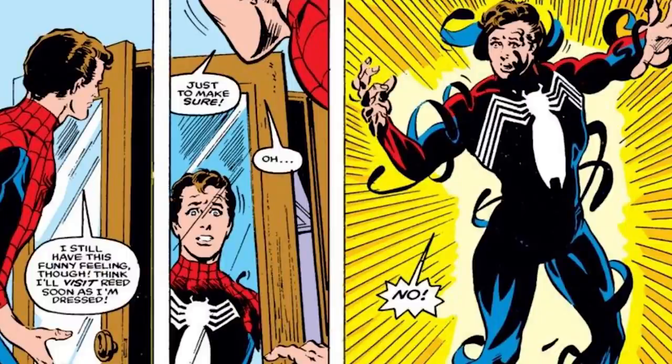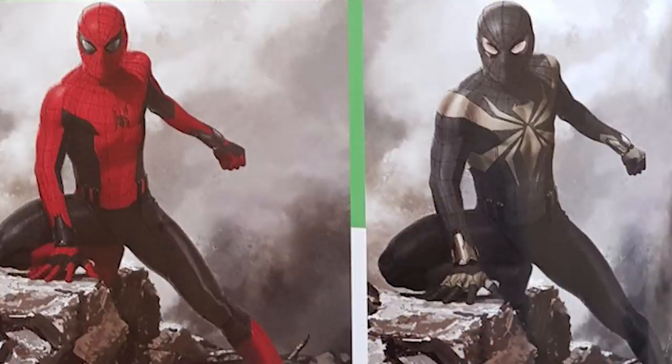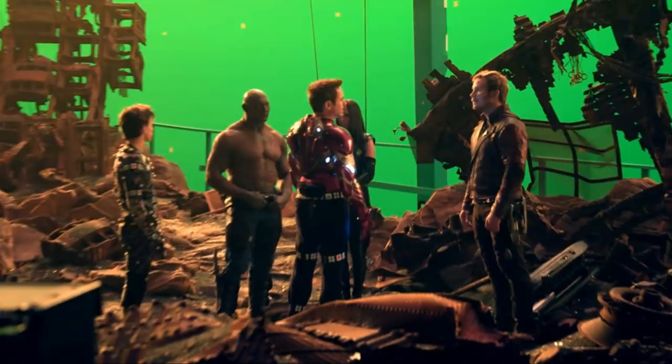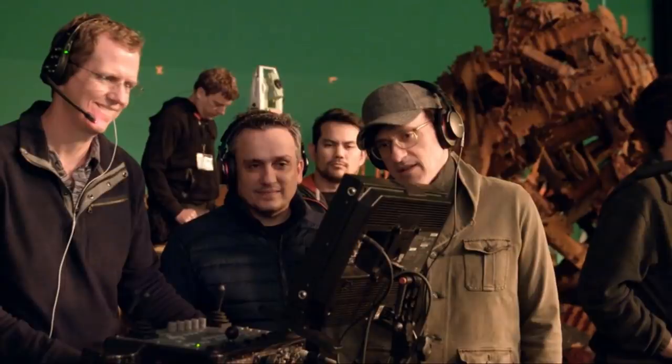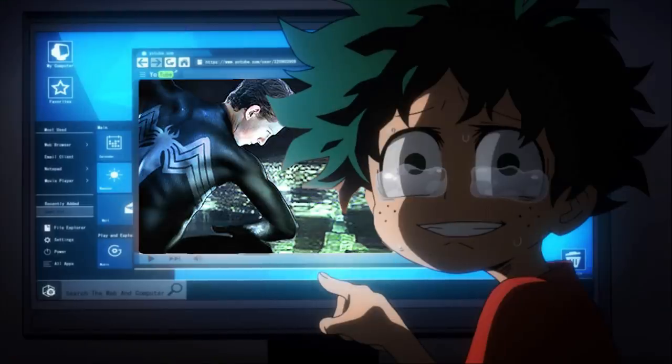Kevin Feige definitely didn't want to do Venom, but this is the closest we could get to symbiote without actually doing the symbiote. All of the Iron Spider scenes that Tom Holland filmed for Infinity War were full motion capture versions of the suit. The benefit being that the visual effects artists can make the suit look like whatever they want without Tom Holland having to come back and shoot new scenes if they want to change the costume late in the process. They just open up their version of Photoshop, turn all the colors way down, and bang — you have your black costume Spider-Man.